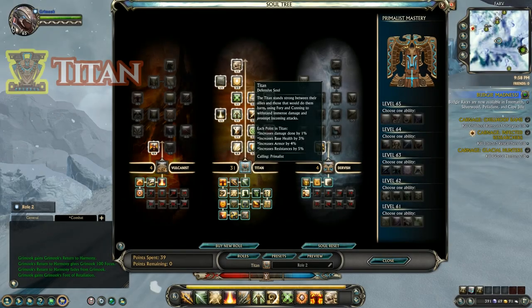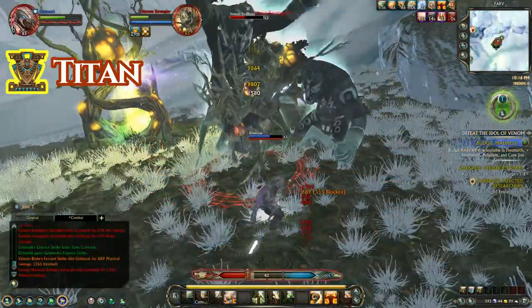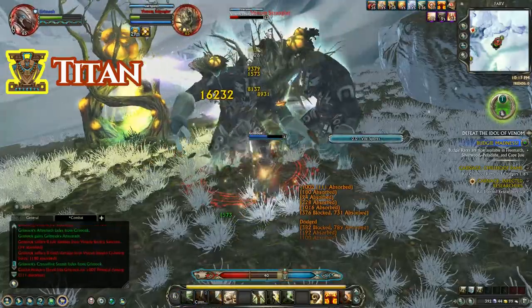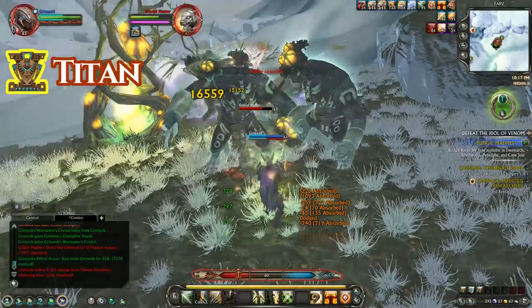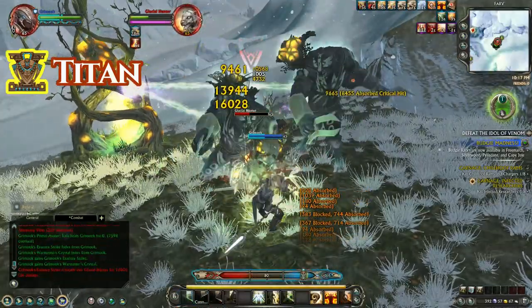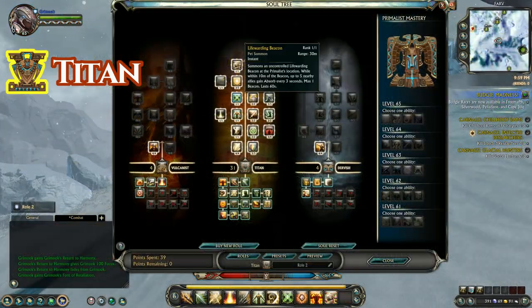Titan is the tanking soul for the Primalist and it has a ton of utility, such as Upheaval which will stun up to five enemies in front of you, as well as the Primal Avatar of the Ram which will heal you for 100% of your health, remove all movement impairing effects, and any overhealing done to you will apply a shield. It also has the Life Warding Beacon which when placed on the ground affects up to five nearby allies and applies absorb to them every three seconds.